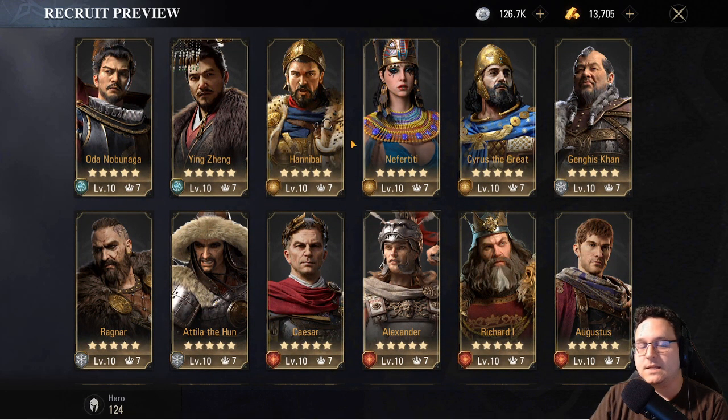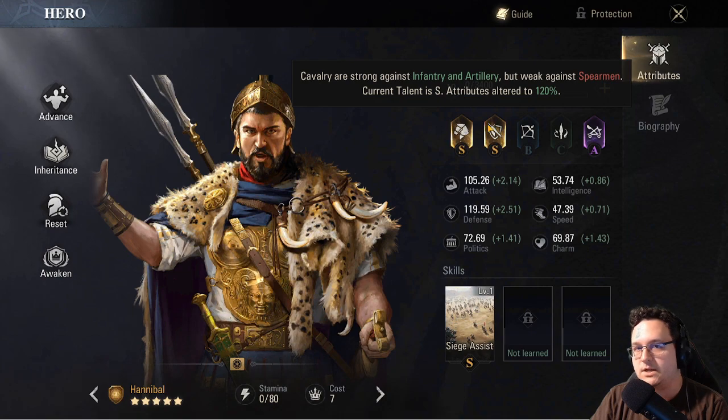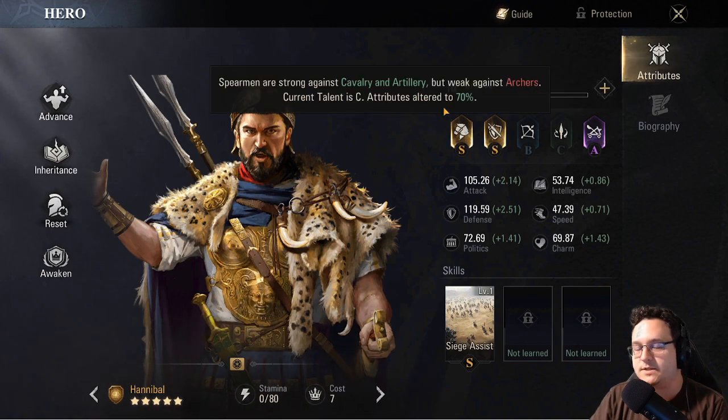The most important thing — if you take nothing else away from this video — is to look at the rating of each troop type for your commanders. There's anywhere from C tier to S tier. S tier means you get a 120% stat buff, while C tier means your attributes go down to 70% of what they normally would be.